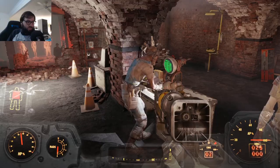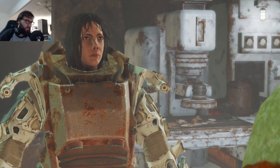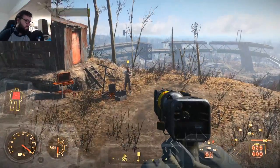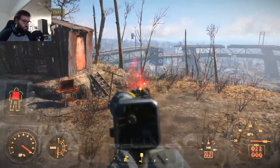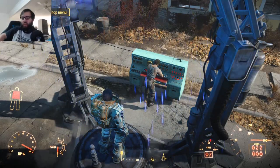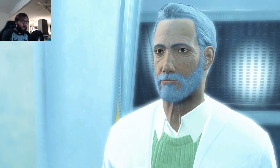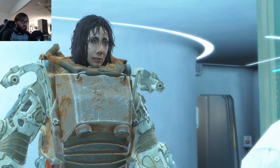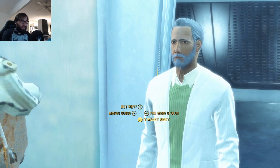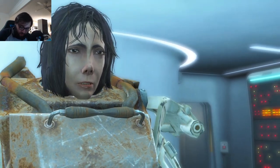With the Courser chip in hand, I made my way over to the Railroad and got them to decipher it, then reported back to Virgil for the teleporter plans. Now I just had to ally myself with a faction — which meant unaliving the poor person Preston sent me to help and then coming back to get promoted. Now I could finally construct the teleporter and get inside the Institute. I pledged to join Father's cause. I was going to do the Railroad ending, but the Railroad and Minutemen endings are almost exactly the same, so why not pick the ending with the most combat for a character with only one Endurance?